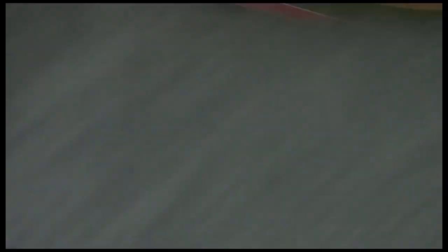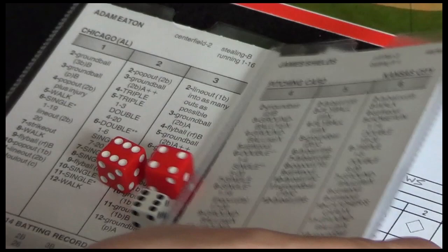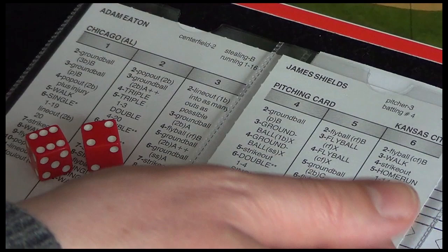So Adam's at the plate. If we compare the batter's card with the pitcher's card, you can see that in the top it may run from one to six. Now we're going to roll the white die first, and the white die will refer to which column we're going to be looking at depending on the roll. A four, five, or six and we'll be looking at the pitcher's card. A one, two, or three and we'll be looking at the hitter's card.